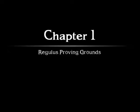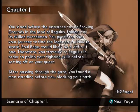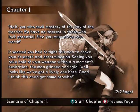Chapter one — Regulus Proving Grounds. You've stepped before the entrance to the proving grounds in the land of Regulus, famous for its skilled swordsmen. You predicted that your journey to find the legendary Soul Edge would likely be a difficult one, so you traveled to Regulus to polish your fighting skills. After passing through the gate, you found a man blocking your path saying, 'Halt — you seek mastery of the way of the warrior. First you must prove your worth.'